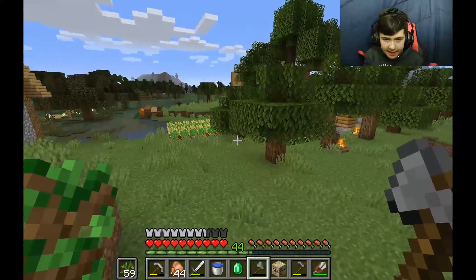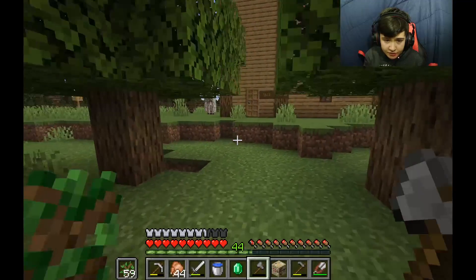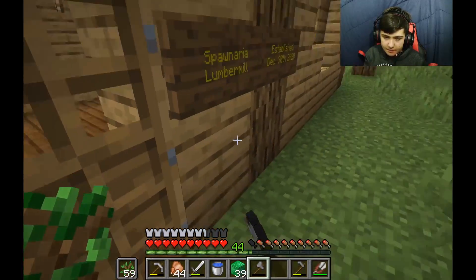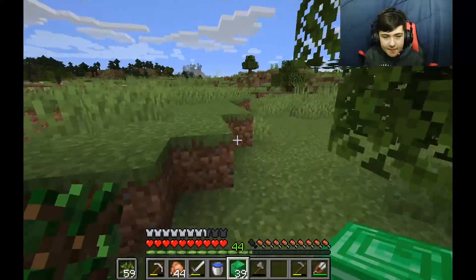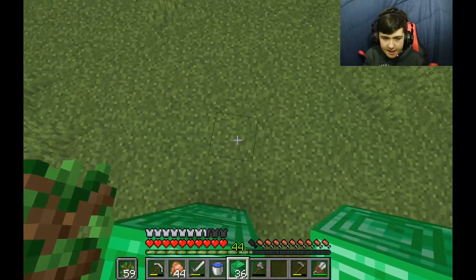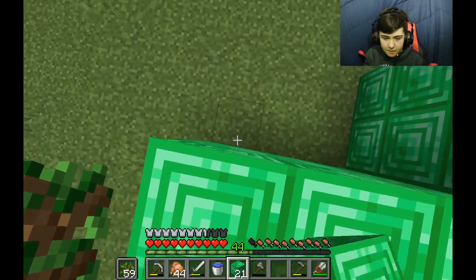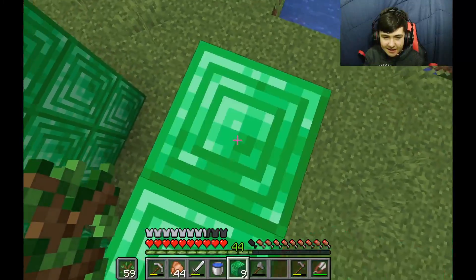Let me just show you how many emeralds I've gotten from this trick so far. As you can see, I have 39 emerald blocks. And just to show you how many emeralds this is — I can make myself a nice little hut!